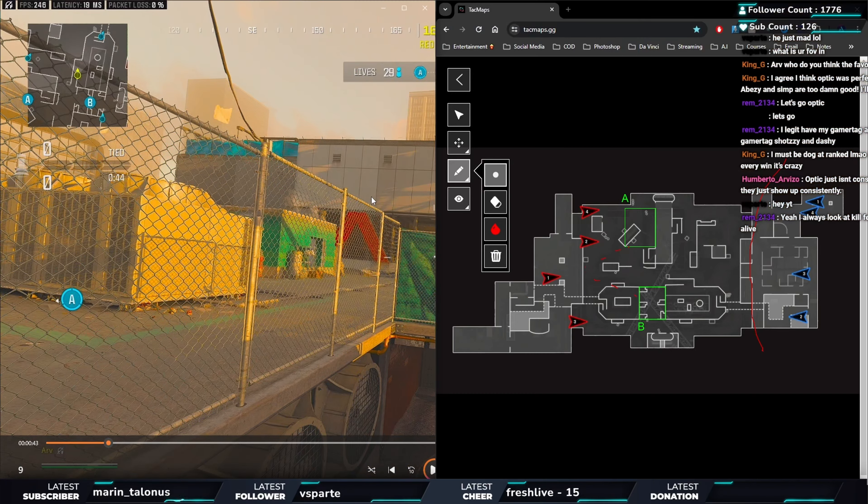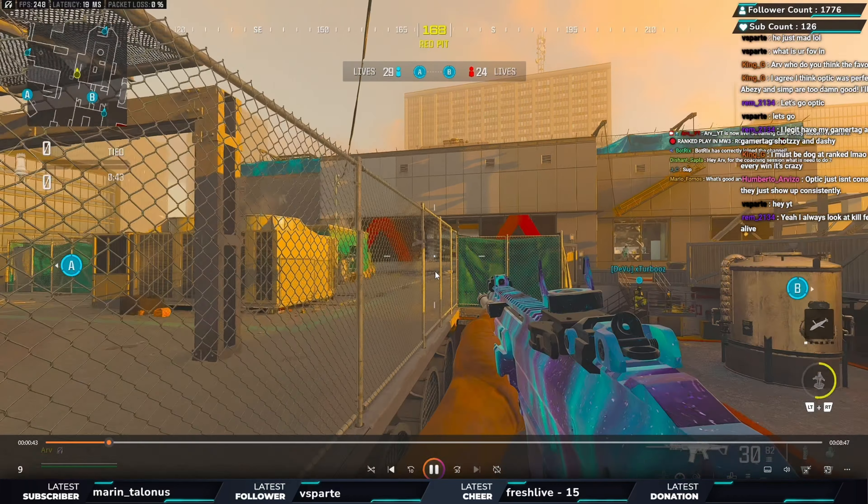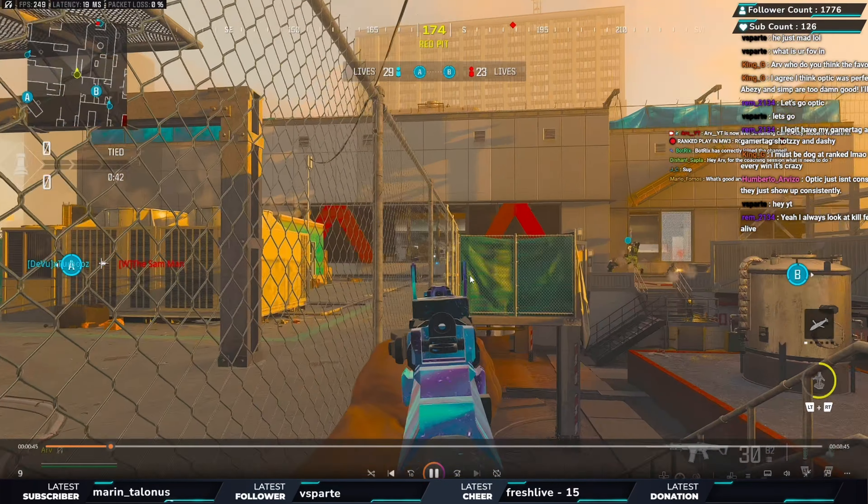I chuck a grenade over. It's not about what I want to do, it's about what's open. Playing solo queue, I can't direct teammates — I just look at the minimap. One teammate is on these stairs, which I think is a great play. I technically have two people on the right. Looking at the minimap, I decide it's best for me to watch middle and hold that line.